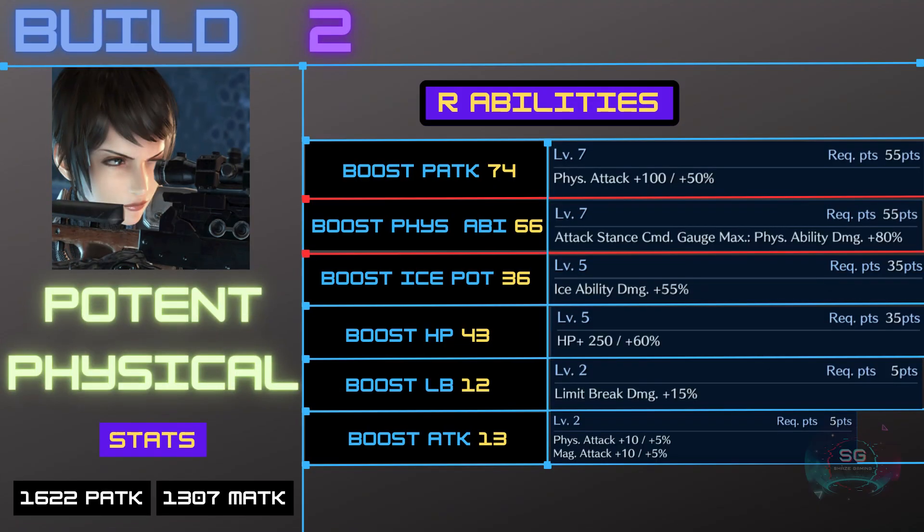Build number two is the Potent Physical build, because the featured ability is Boost Physical Ability Potency 66, which gives you Level 7. What that does is power up all of your physical abilities — if you are in attack stance and your attack stance is maxed out, your physical abilities will be doing a whopping 80% extra damage. It also has maxed out Boost Physical Attack, Boost Ice Potency Level 5, Boost HP Level 5, and Level 2 of both Boost Limit Break Potency and Boost Attack.